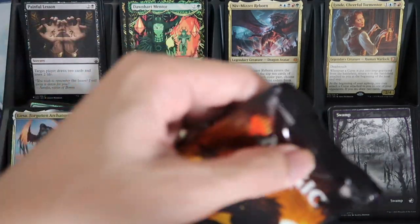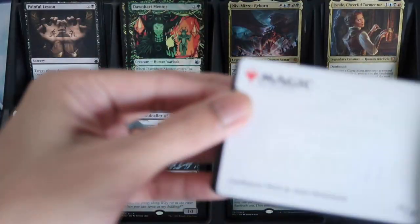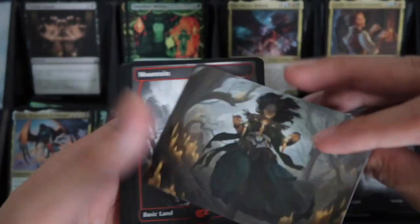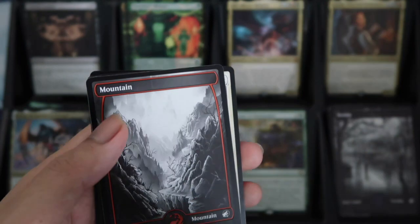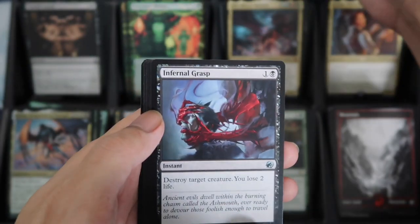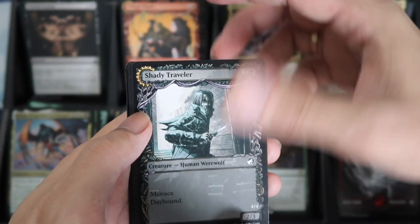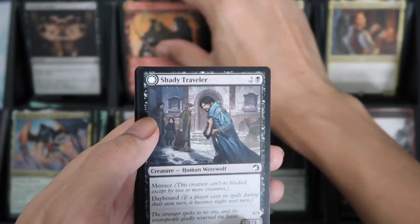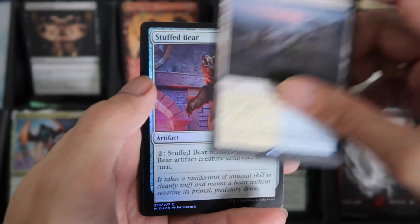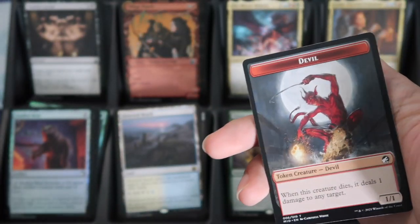Last two packs. Candle Goob. Mountain. Infernal Grasp. Village Watch for the Showcase. Shady Traveler. Village Watch again, and then a Deserted Beach. Dual Lance Rare, and the Stock Bear Foil, and the Good Old Devil.